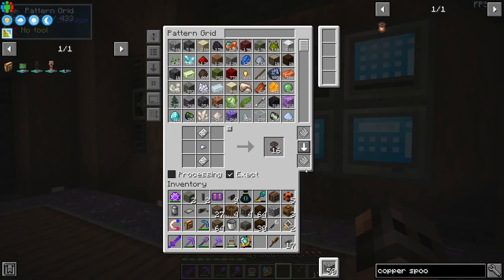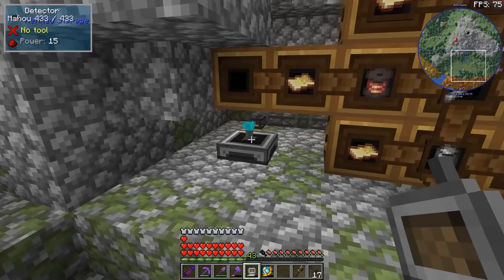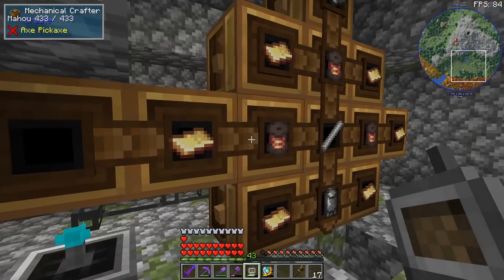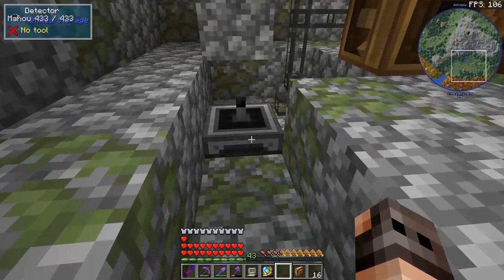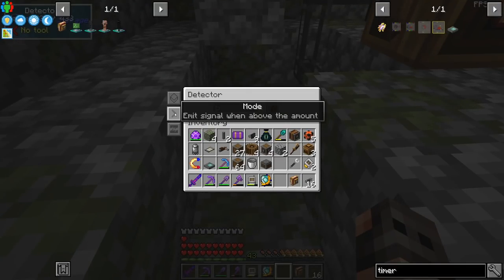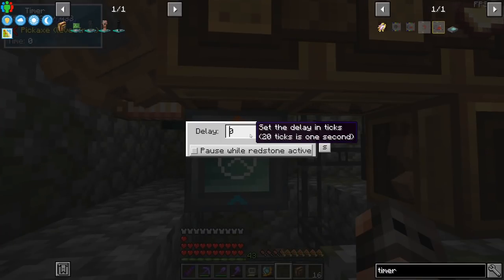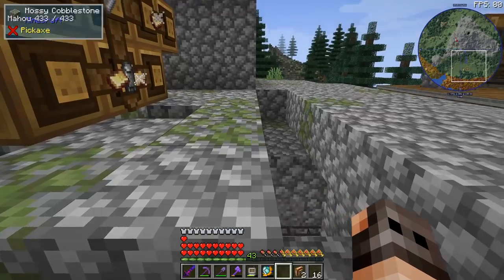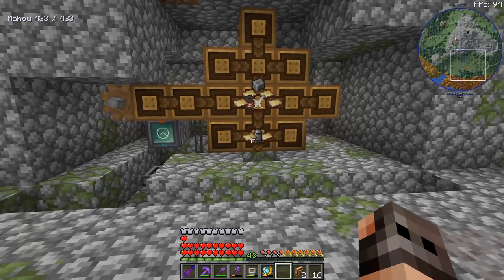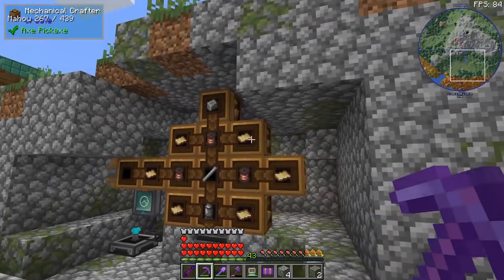We had the same problem with zinc nuggets. The redstone is on but I need to give it a pulse - that should have a relatively easy fix. I lowered the detector by one block and changed the mode so whenever it's above the amount we have a redstone signal. We're going to have a timer set for 100 ticks and it will pause whenever there is an active redstone signal. But you're not going to stop - you need a depot.